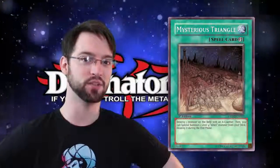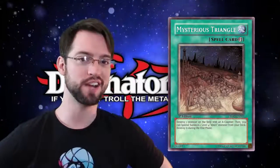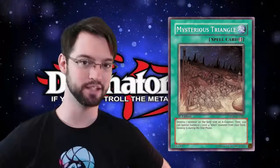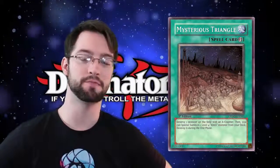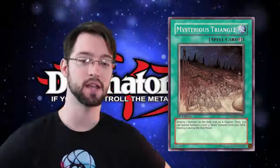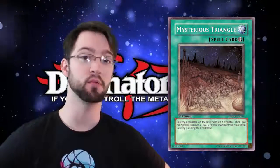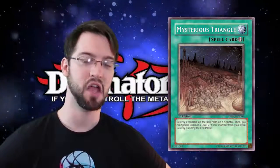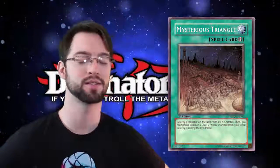Number ten is Mysterious Triangle. Mysterious Triangle is a quick play spell that reads: Destroy one monster in the field with an A-counter, then special summon from your deck one alien monster. It must be level four. Destroy it during the end phase. If this wasn't stuck in aliens, this card would be freaking fantastic. As a quick play spell, it's extremely versatile, and destroying possibly one of your opponent's monsters to summon one from your deck is so dumb. It's an E-tally that's a plus one. So why is it only number ten? Because it's stuck in aliens.